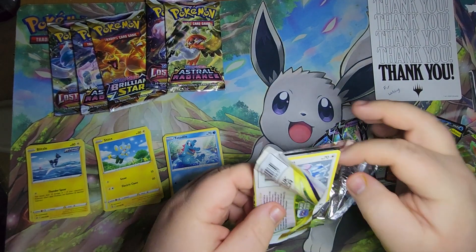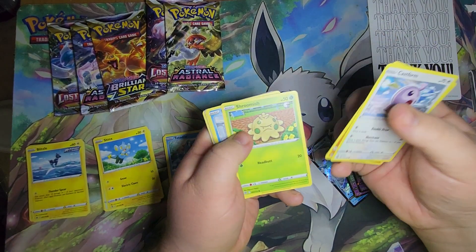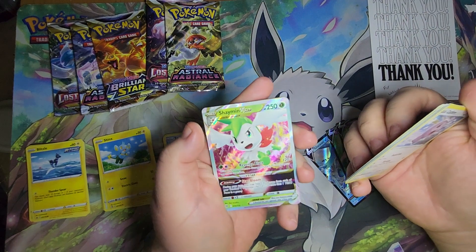We got a Brilliant Stars pack here. A Castform, Shroomish, Piplup, Turtwig, Reverse Foil Duskull, and a Shaymin V Star.